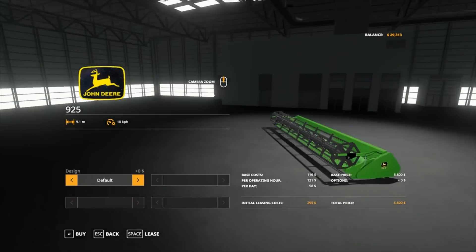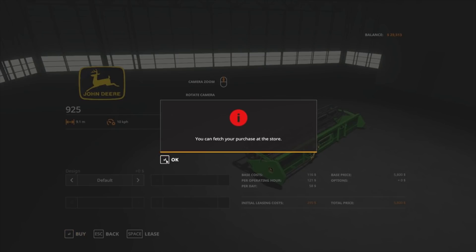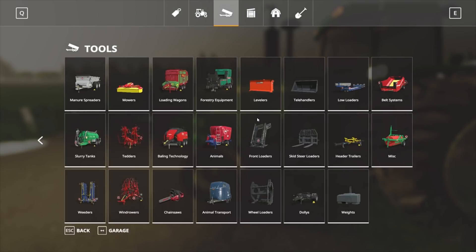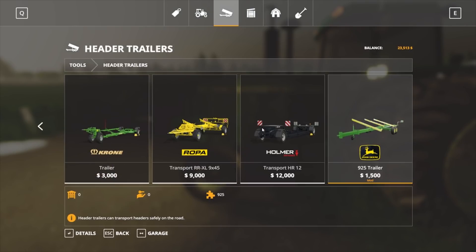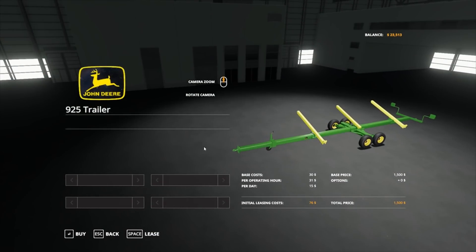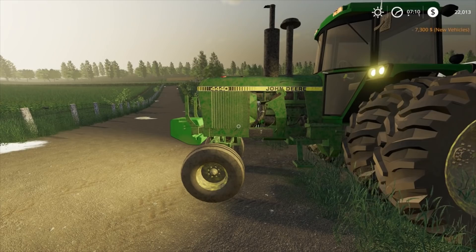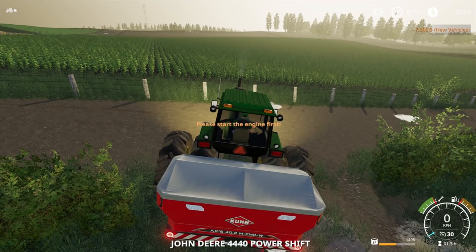For the header, default wheat spikes — we'll just go with the default because it's cheaper. We can also look at a header trailer for the 925. There we go. So we'll jump back in our tractor and head back home.